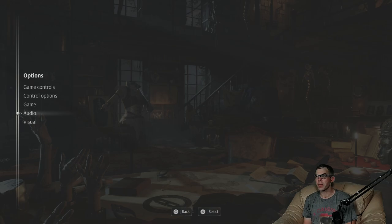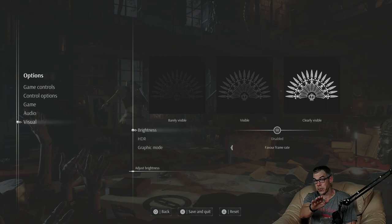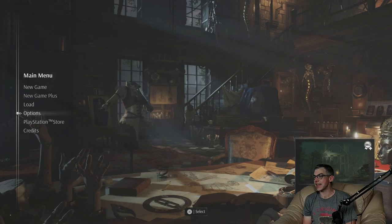Visual settings — brightness. I won't go through and set it up here, I'll leave it as defaults, but you should definitely take the time to set it up yourself. You won't have these big lights in your eyes, but you'll get a much better gaming experience by correctly setting your picture brightness. For graphics mode, I would definitely recommend favoring the frame rate — we want a full 60 frames per second if possible so we get all the cues. I believe that is it for the settings in Steel Rising.